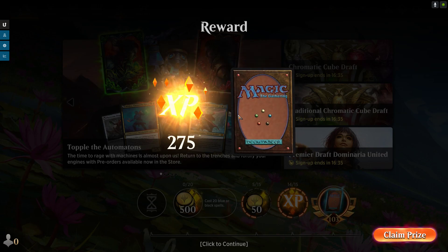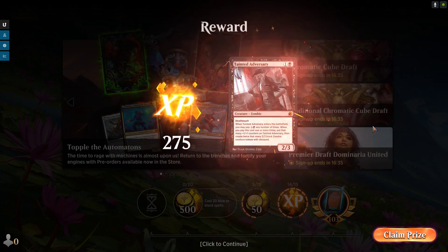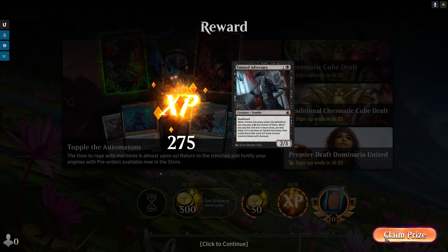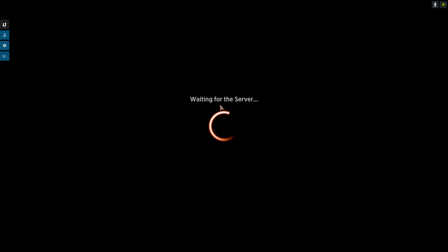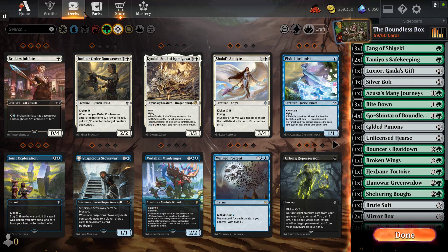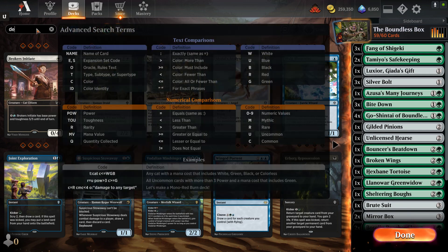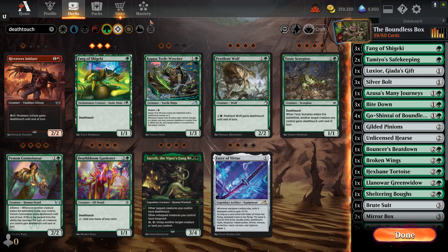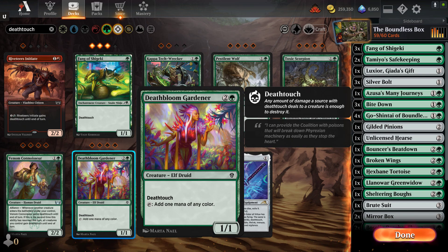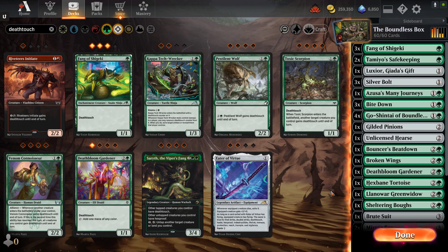I think I need another chump blocker. I got a Tainted Adversary — sweet, I have at least two of those now. Let's go into the deck and show it off real quick as I adjust it. Let's get rid of one of the Tamio Safekeepings, and I think I want somebody with deathtouch — somebody cheap like Death-Bloom Gardener that also gives me mana.